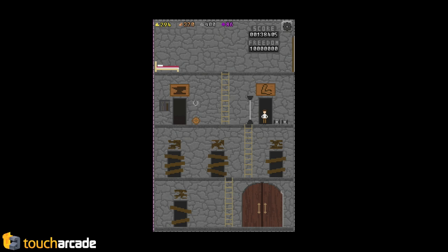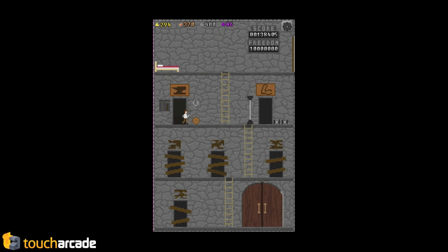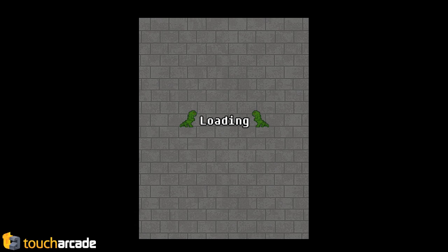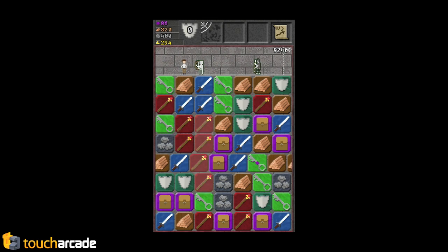So I'll add to my luck there. Then we'll go over to the blacksmith — I don't have enough gold to buy anything, but you upgrade your weapons and all that stuff there. I have no idea what's behind the other doors, but presumably other bonuses. So we'll do normal difficulty. This is where I'm at right now — Vagabond difficulty. So you'll see what the game is like after about an hour of playing.